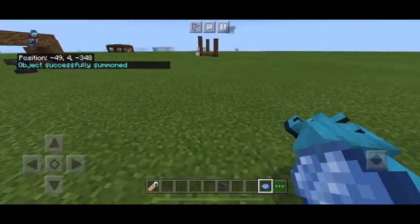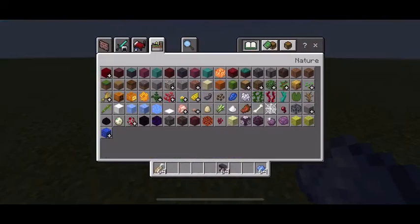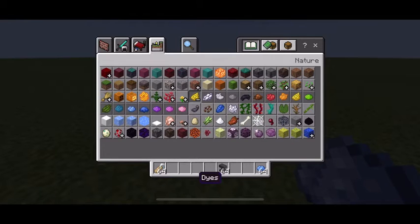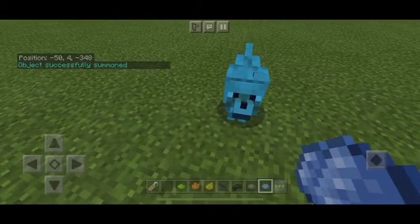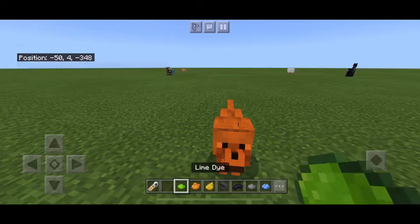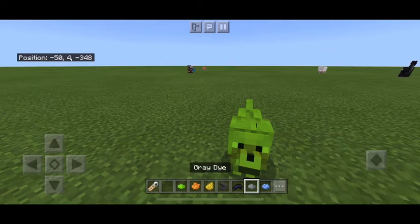These are crazy cool guys, definitely try this! Yellow dog, orange dog, green dog — you can do so many colors. Definitely just try it and you'll have a lot of fun.